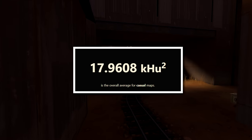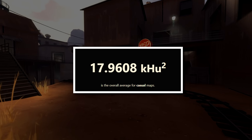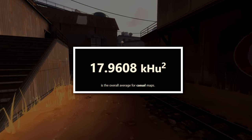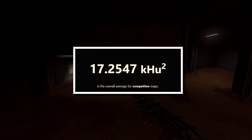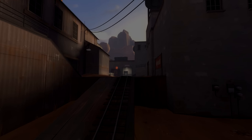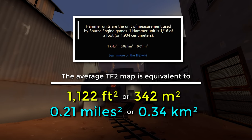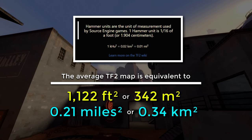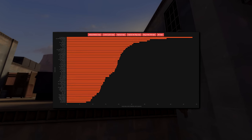Overall, the average size of a TF2 map from the casual core map section is around 18 kilo hammer units squared. The average size of a TF2 map played in both official competitive mode and third-party competitive is slightly smaller at 17.25. You can also convert the khu² units into real-life measurements if you're curious, but let's take a closer look at the size of maps compared to ones within their own game mode category.